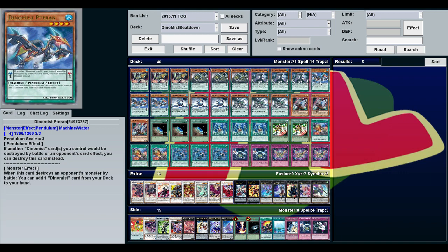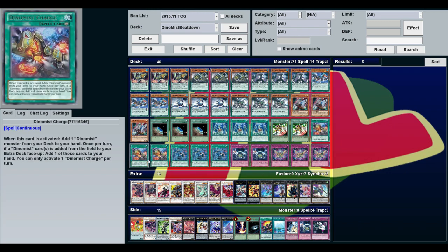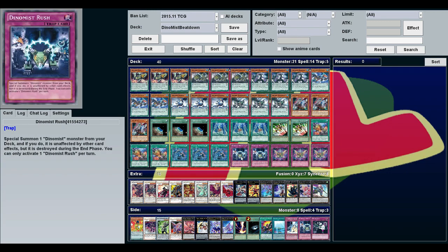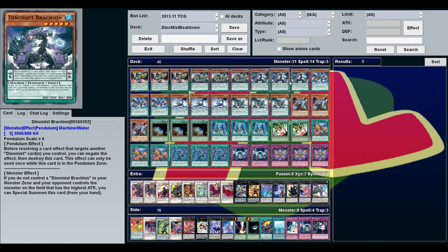Petran is the second most useful. When he destroys a monster by battle, you can add a Dino Mist card from your deck to your hand — that includes Charge, which you almost always want. You can also get Rush. Note that Terraforming is not a Dino Mist card, so even though it helps the deck, you can't search it with Petran.